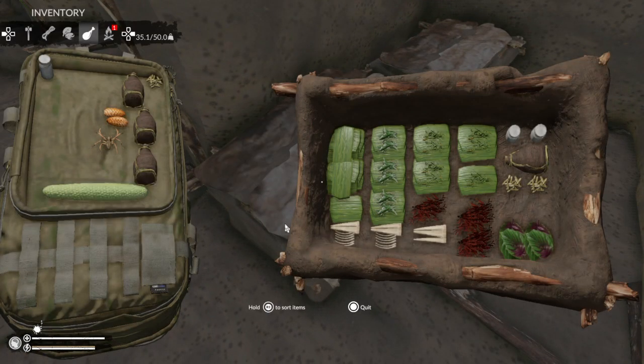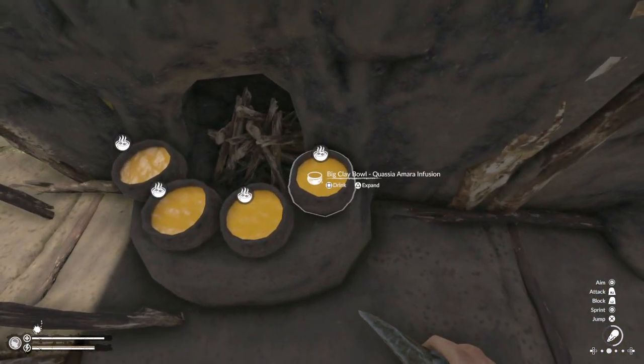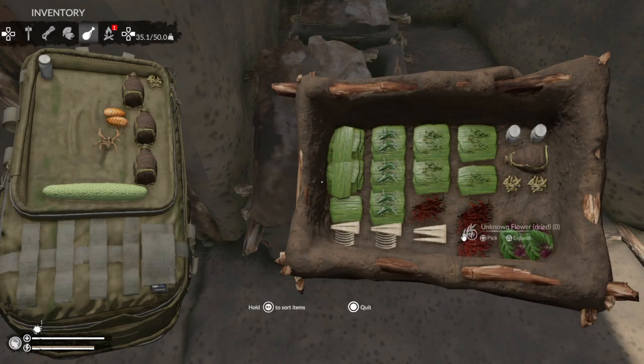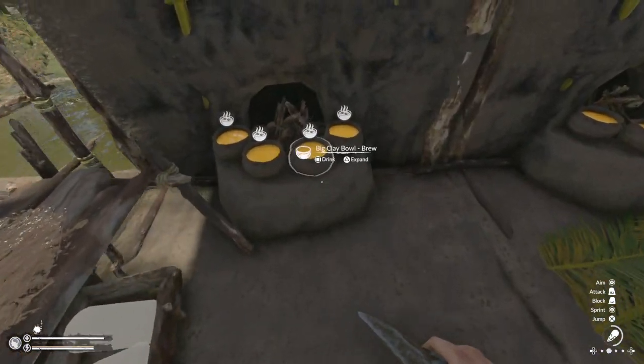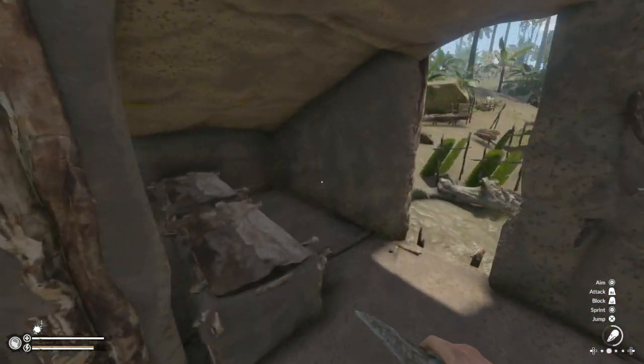Here's my medicine drawer — got everything you need. The unknown flower, dried, is the infusion that helps with fever. If I had the fire going and put these in some water it would cook and make that infusion. This plant here you can eat it raw for minus two food poisoning and two carbohydrates, or cook it — it gives minus three food poisoning if cooked. Always nice to have on hand.